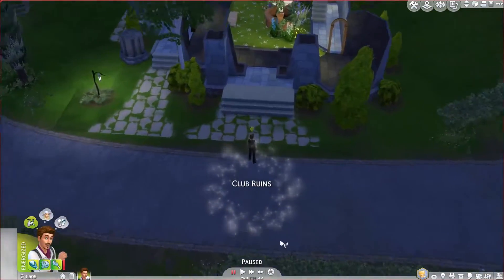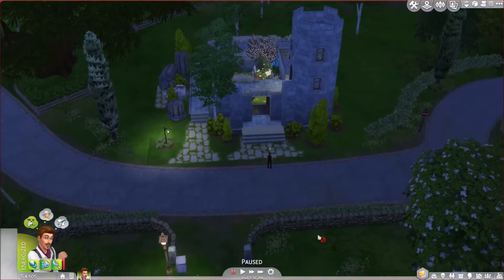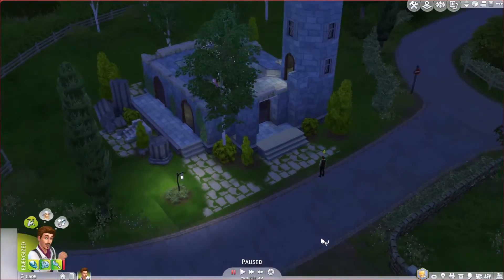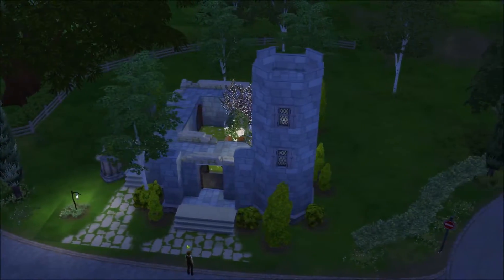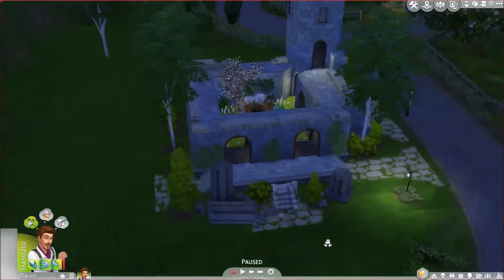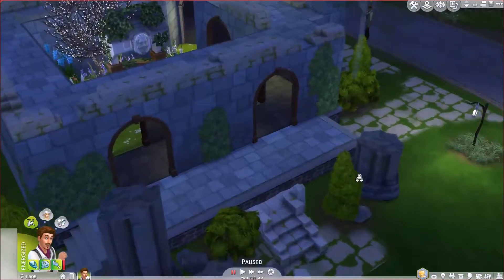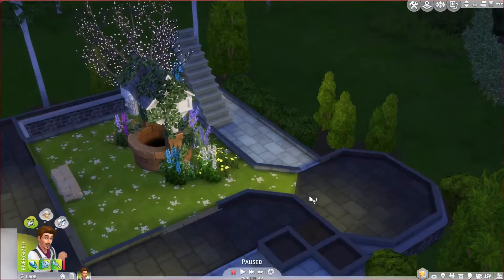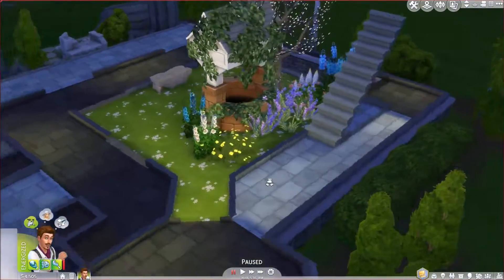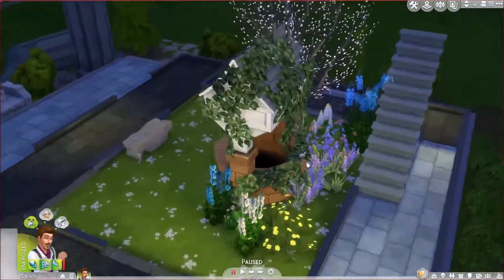There we are — check this out, it's awesome! I just love this. It's like a tiny castle. You might have noticed it's declared as a nightclub, and you're probably wondering where the nightclub is — well, it's in the basement. Here are the stairs going upstairs and here are the stairs going downstairs.